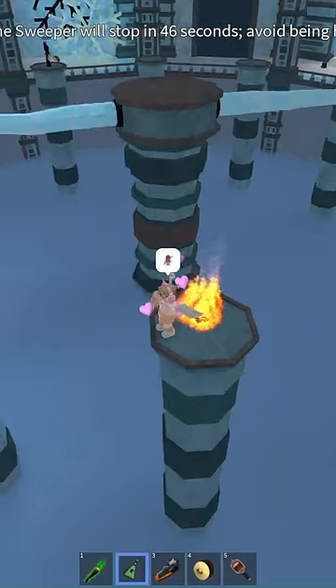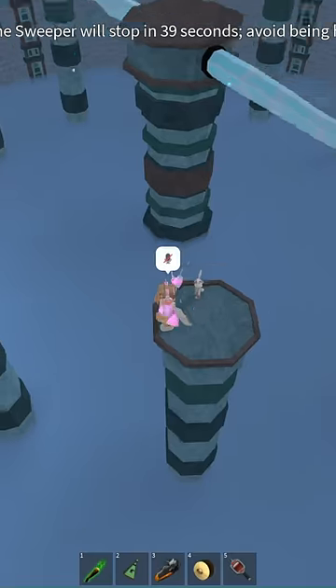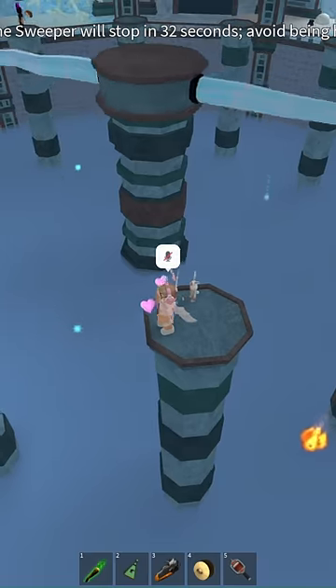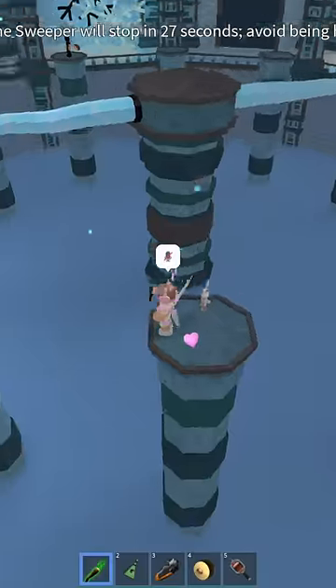The Sweeper is a really simple but challenging minigame. Each player stands on their own platform and a giant sweeper sweeps the map, gradually getting faster as time moves on. Simply jump over the sweeper until the time ends and you win. Of course, it's not so simple.